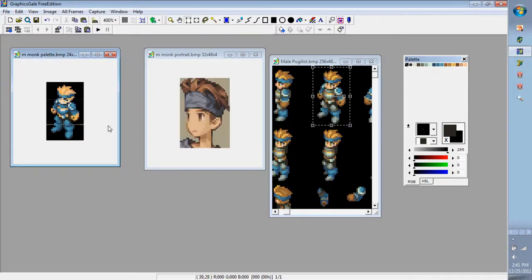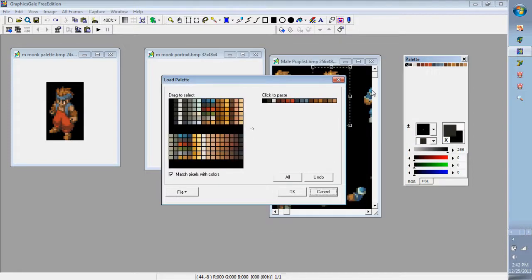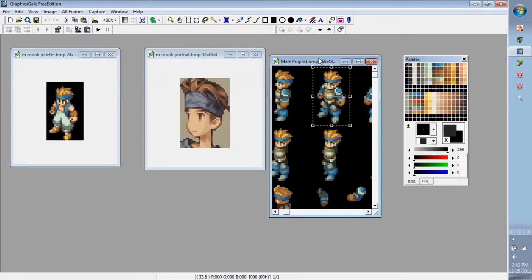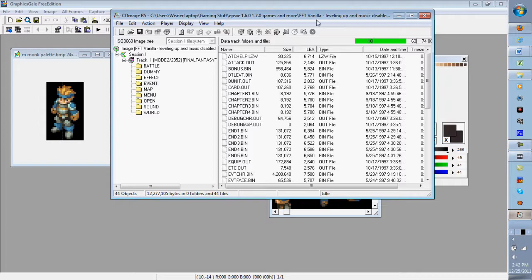We do the same process as before for adding palettes — select the pugilist palette, keep the portraits box unchecked since this is a palette, and paste it over the data, then push OK. Actually, remember: you have to load the palette in first — load all the colors first — then paste over. So load the palette, push OK, all colors are listed. Then Ctrl+A, Ctrl+V — voila. Save the file.